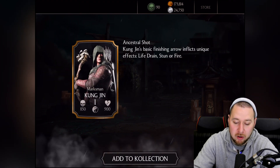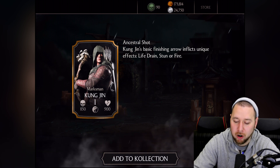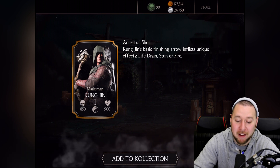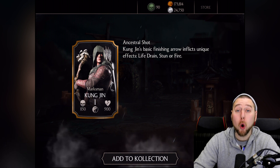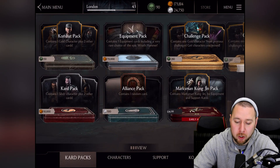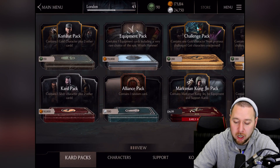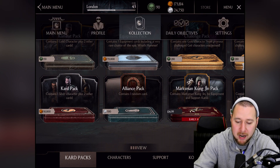When you max it out to level 10, it gives a 25% damage boost against enemies with bleed or poison — that's pretty awesome. I have to put that on my Kung Jin right there. There he is! Kung Jin's basic fighting arrow inflicts unique effects: life drain, stun, or fire. I like that — that is pretty awesome. Every time we do a special with his arrow, he's going to trigger some effects.